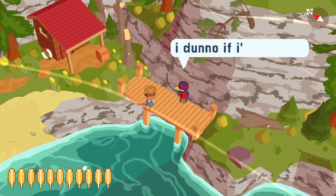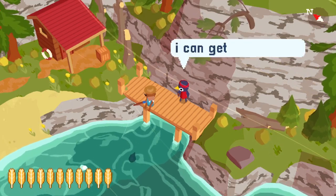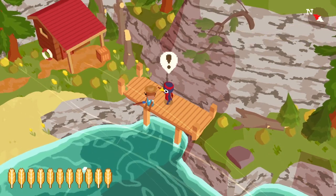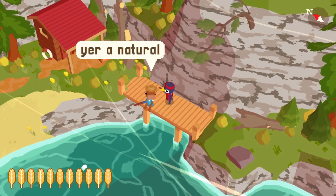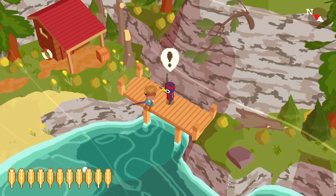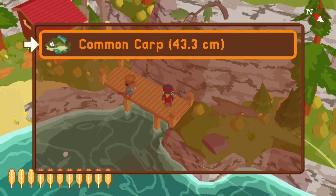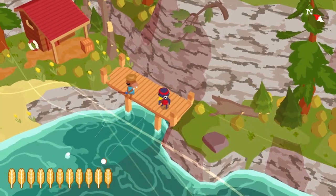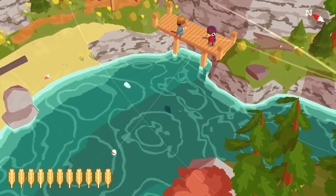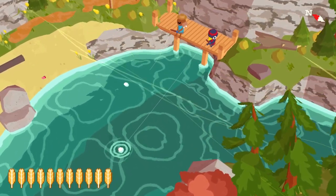There's our common carp — easy as pie, or easy as eating pie as Bill puts it. After the tutorial completes and we repeat the dialogue, we now have a category for fish in our inventory showing the common carp. Notice that fish are listed there even though we haven't sold them to Donald yet. You don't need to sell them to get them to show up in your fishing collection — what's shown in the inventory is the fish you're actively holding.